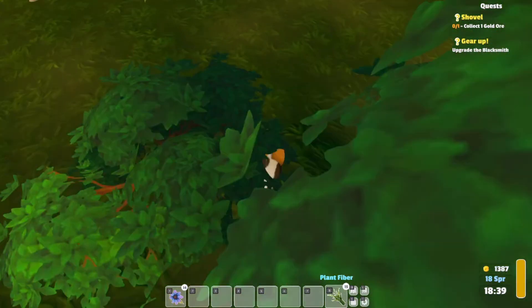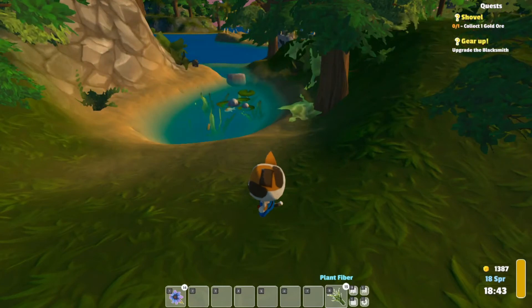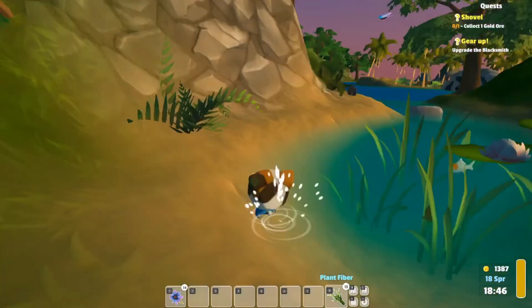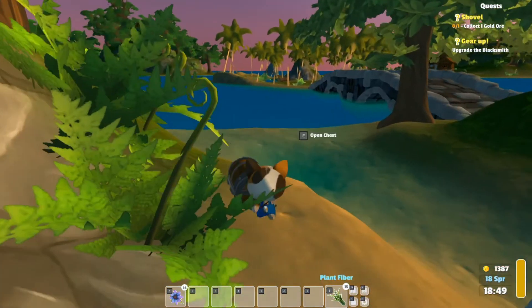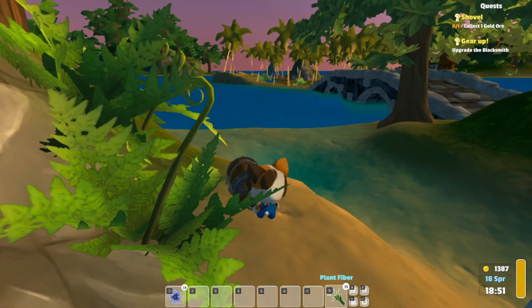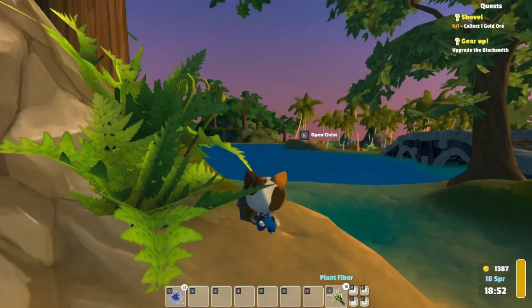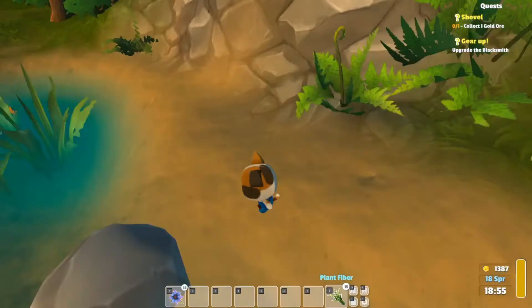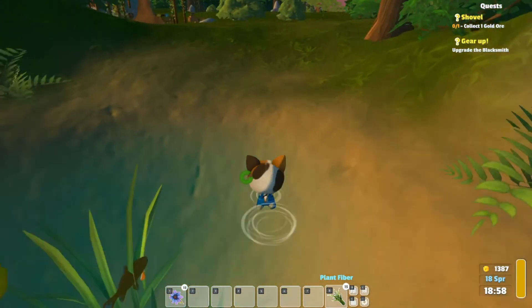I think there is a chest over here — yep! We got some more purple daisies, and we have some tinkers. Okay, we will go back to looking for wood.